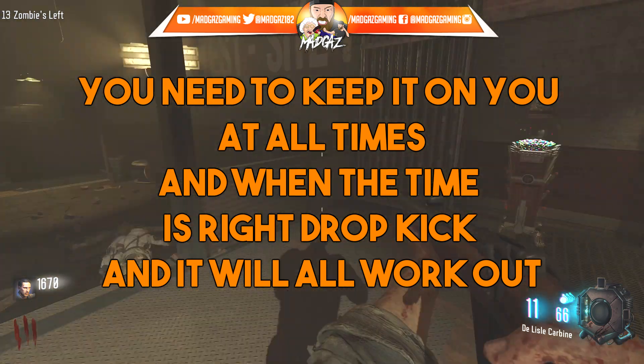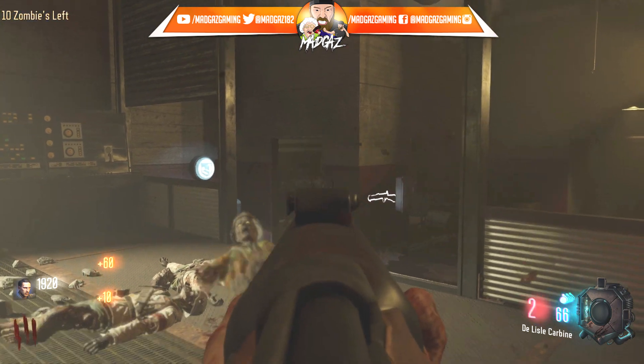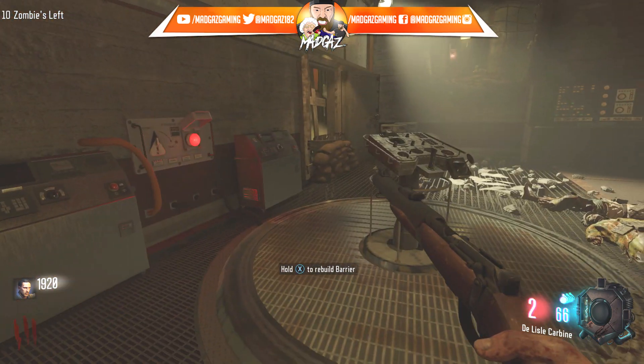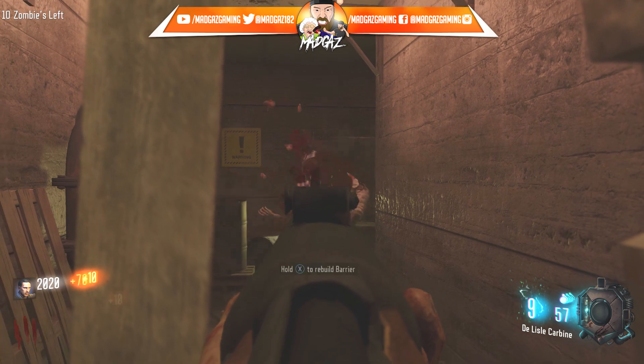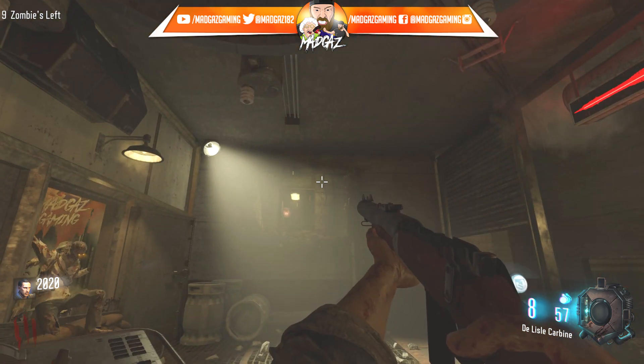Now what it doesn't mean — it doesn't mean you've got to have the MadGaz moonshine perk which gives you the drop kick ability explosive attack. Does not mean you need that. It does not mean you need any sort of wonder weapon. So there you go, there are some clues.